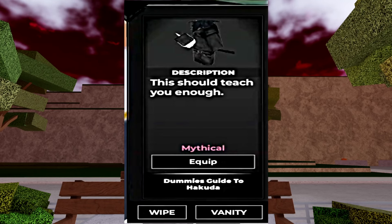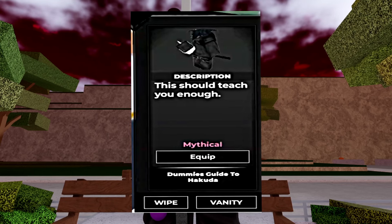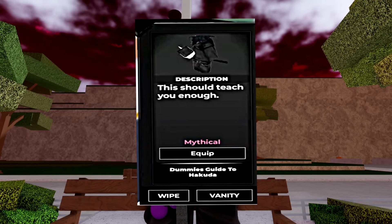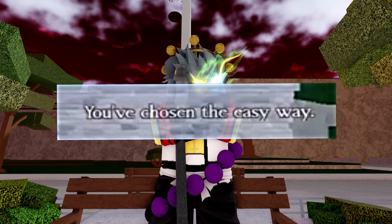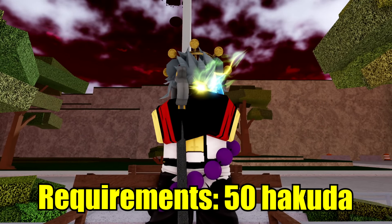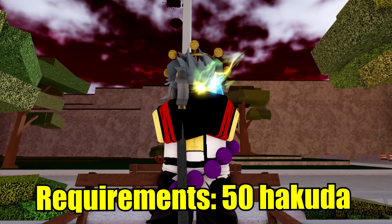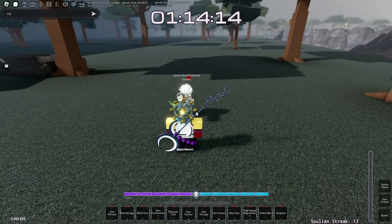Now that you know how to get it, you pretty much already have the Dummies Guide. If you're lucky enough, this is what you need — it's called a Dummies Guide to Hakuda, and it looks like a magical drop. After you use it, it will say something like 'You've chosen the way.' Also, you need 50 Hakuda to pop the Dummies Guide, same as other universal weapons.